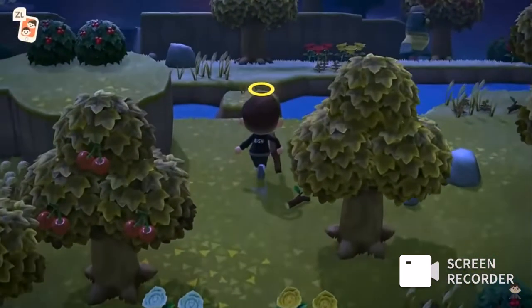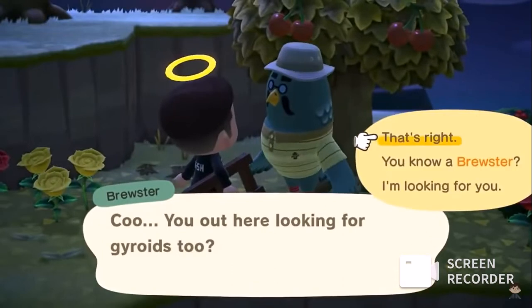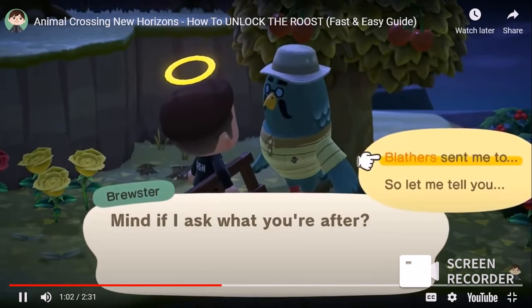Brewster will be wearing some different vacation gear and he'll let you know about his favourite thing ever, which are gyroids. In fact he'll even give you a gyroid fragment. All it takes is for you to just talk to Brewster and he will decide to come to your island the next day.